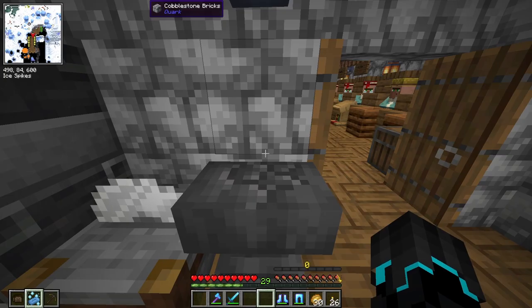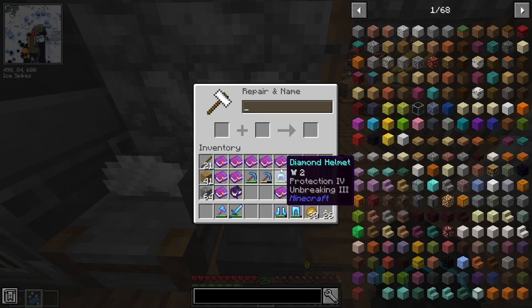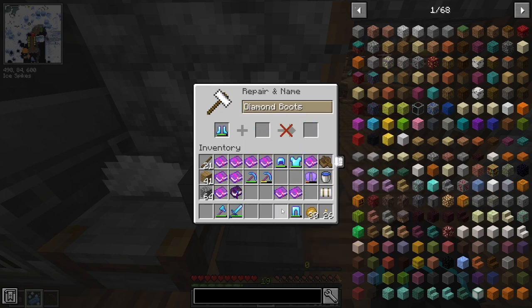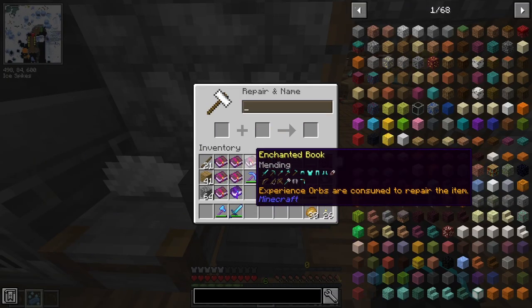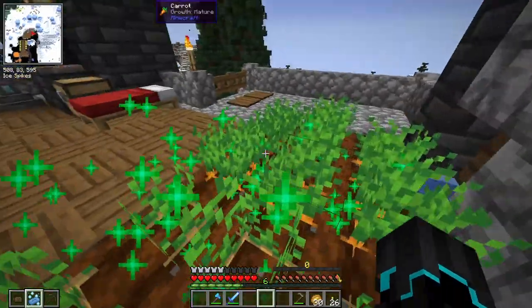Before we could do our first vault run I need to put on some more enchantments on my gear, so we're gonna do that right away. I won't have enough levels to do all this, but let's start with the armor first because I really want to get that back on. I'm gonna put mending on all of it because this armor is really good and I do not want it to break. I'll also be putting mending on my elytra.